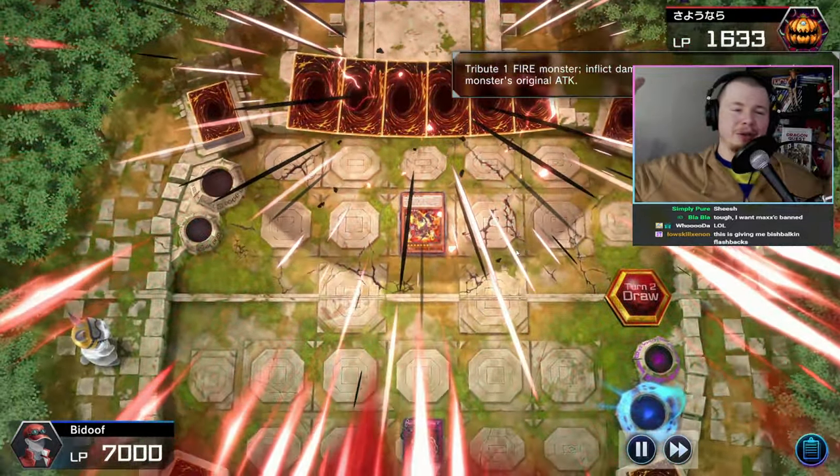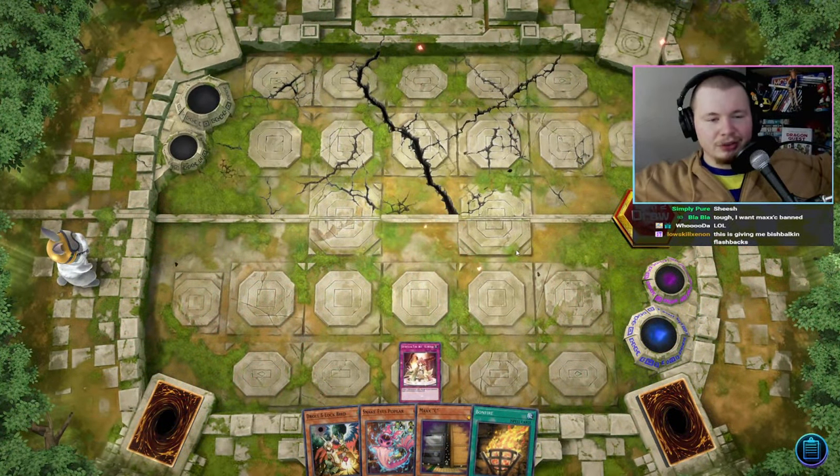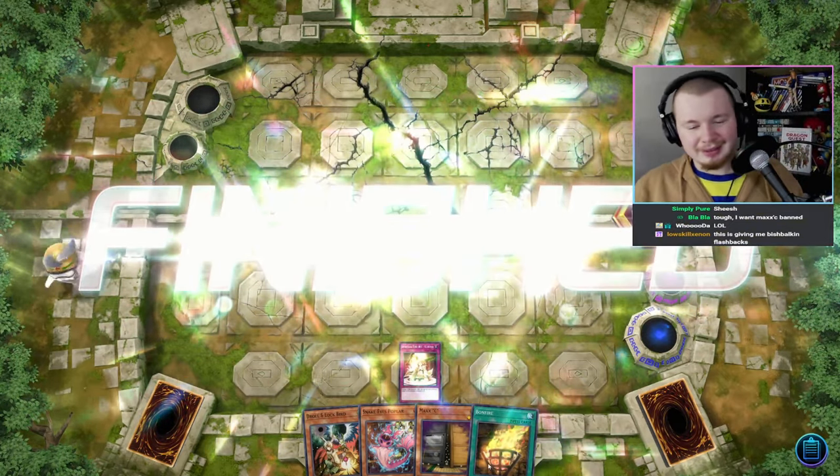On the next turn activate Volcanic Image, then activate Karen I first — and there you go, the FTK is done. Super epic.